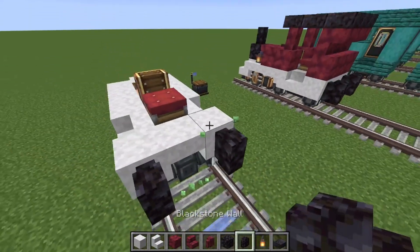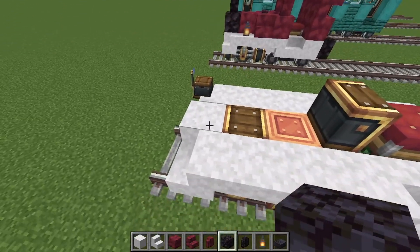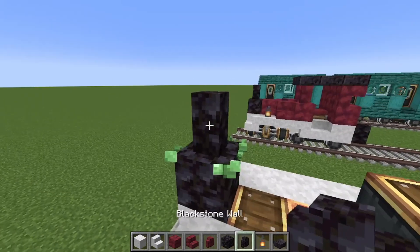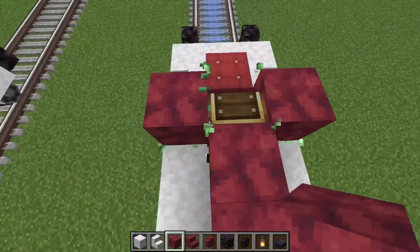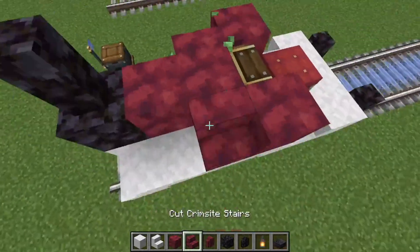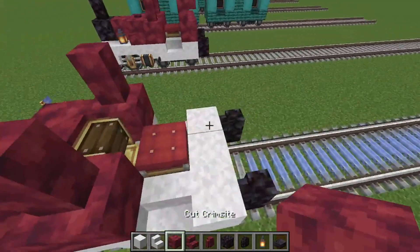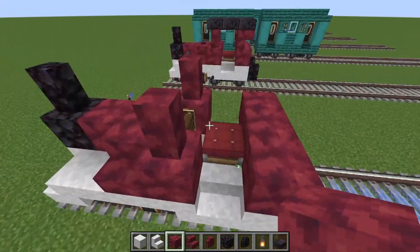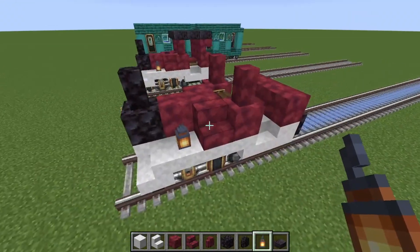Don't forget to place in the blackstone walls as the buffers. Then we're going to go onto the smoke box and the boiler. Place a blackstone wall and blackstone block like there. Then place crimpsite in a Y shape with stairs next to it and two walls on top like this. Then three crimpsite at the back and place two lanterns at the front so the beginning part looks like this.